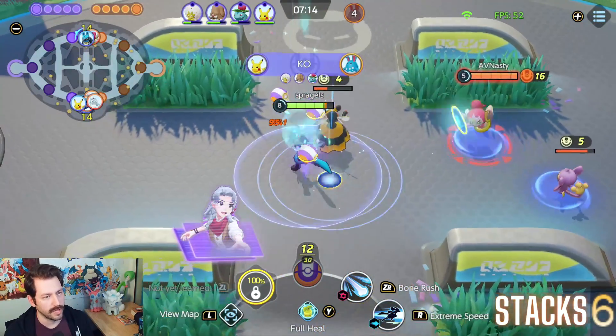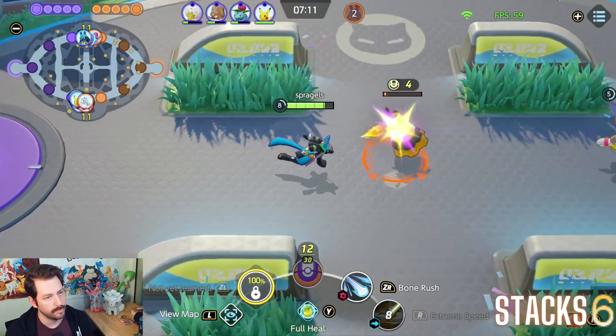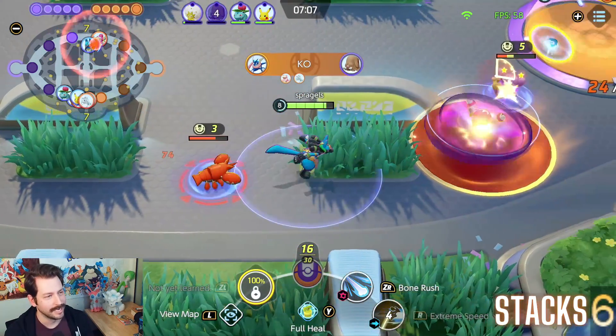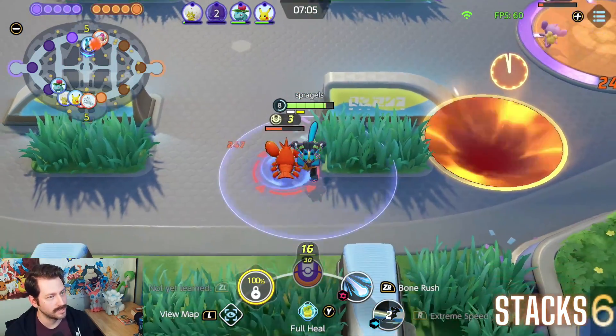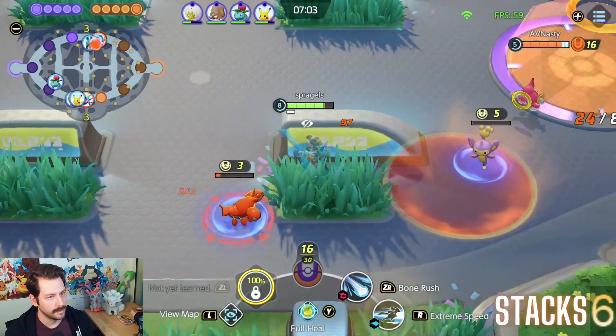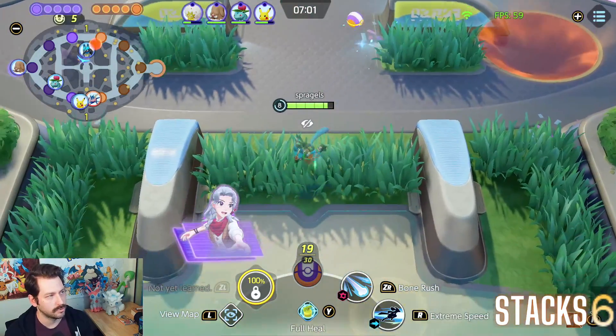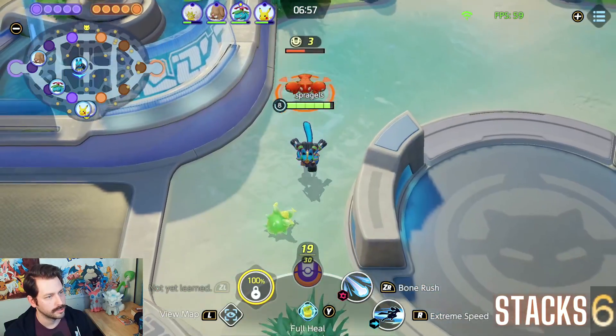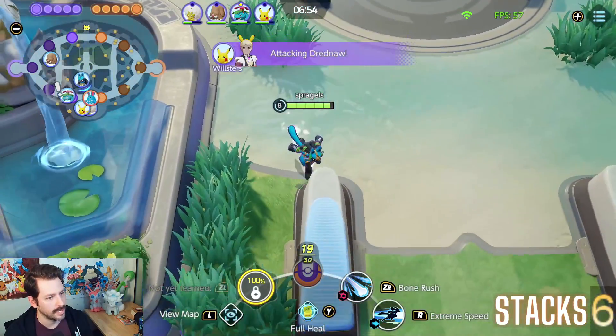Extreme speed works extremely well against bees — you can just fly through the whole thing hitting everyone there. I can hit Hoopa. That was a snapback actually — I did not intend to do that, I just flicked my stick the wrong way. I'm going to try to take this and head towards the bottom path, using my extreme speed to just bounce around and get there as quickly as I can.